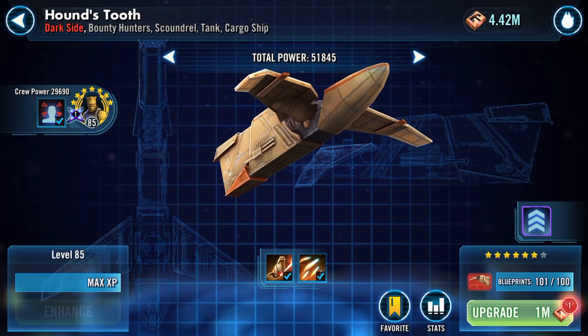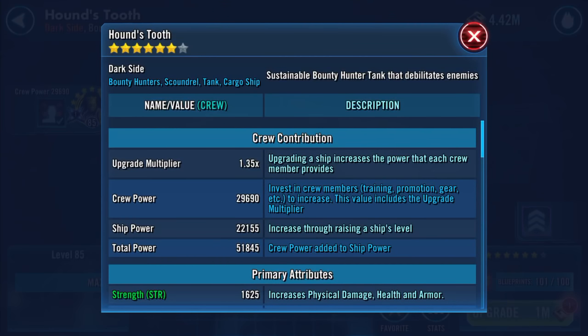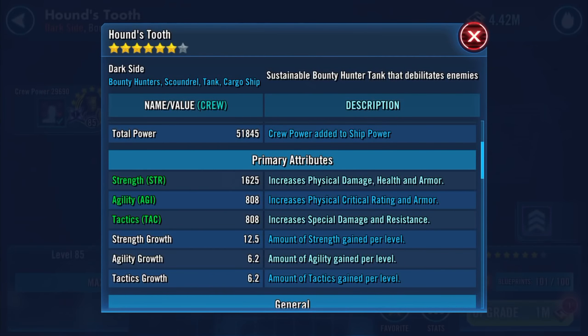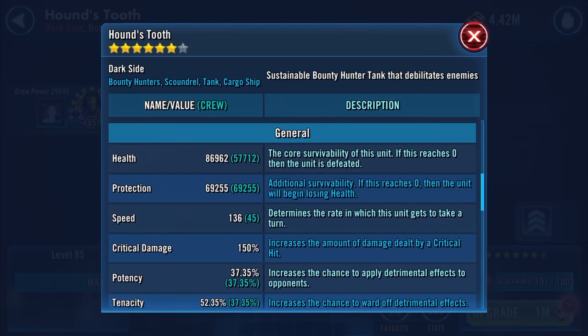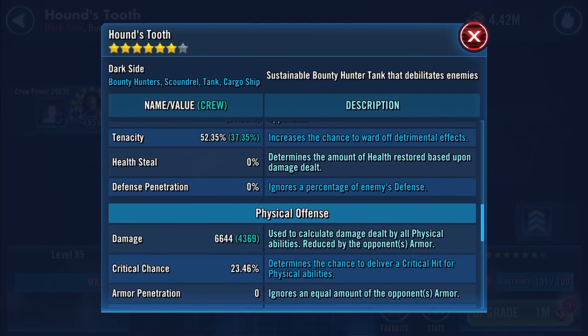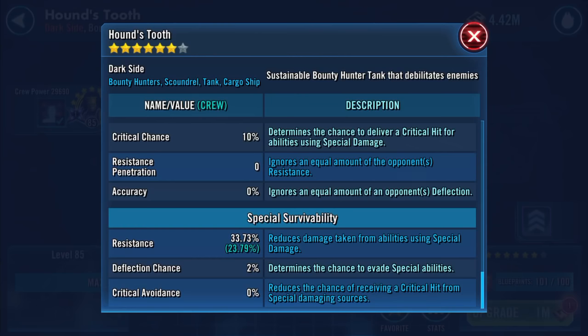Before we do, I want to have a look at the stats because I want to see what the difference is. I've got the star upgrade to go on and I also have a gear piece for my Bosk. Here are the numbers — the principal ones being health, protection, and speed. Health: 86,962. Protection: 69,255. Combined that's around 156k. Speed is 136. Damage: 6,644. Armor: 43%, and resistance: 33.73%.